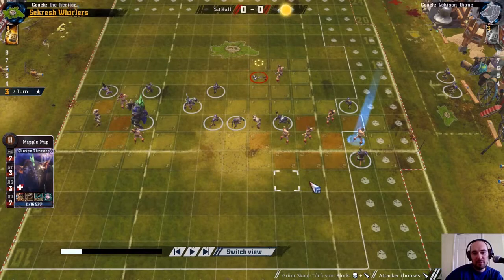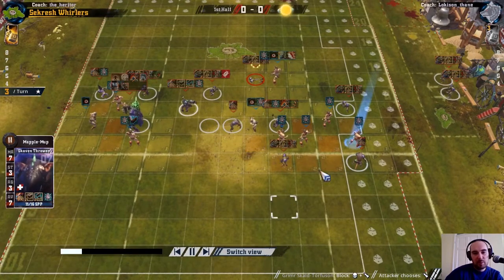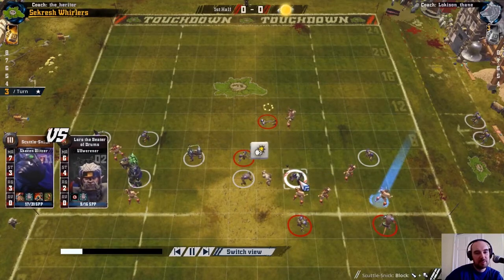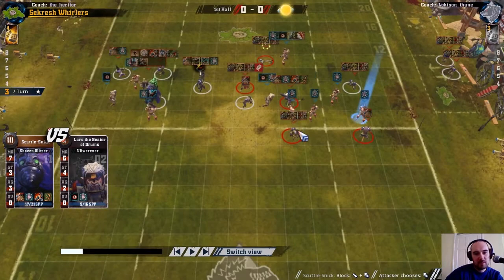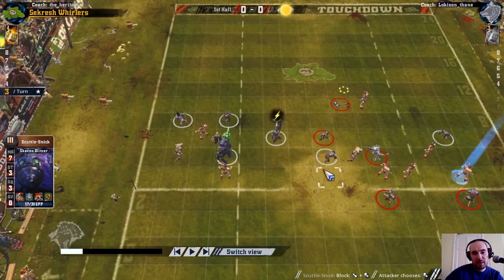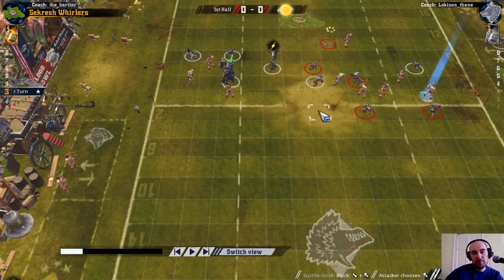I was looking at potentially using a goblin to blitz but the thrower can reach with a go-for-it. It's 1-2-3-4-5-6-7 and then needs a go-for-it. This player can't assist because this blitzer is marking him, so that's 2 dice on the ball but needs a go-for-it. Because that's a riskier move, I'm doing some other stuff first. I want him in there so neither of these can assist, and I want another assist on the off-Werner to set up that 2-dice hit I was looking for.